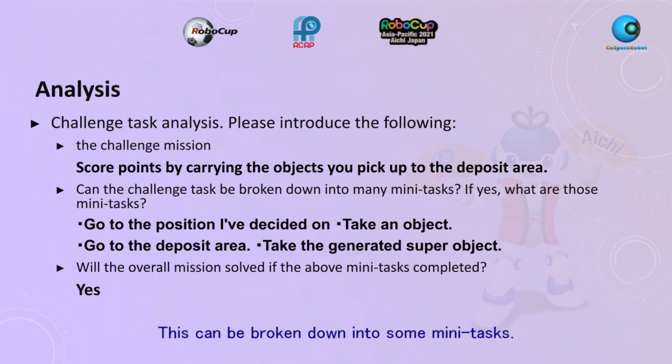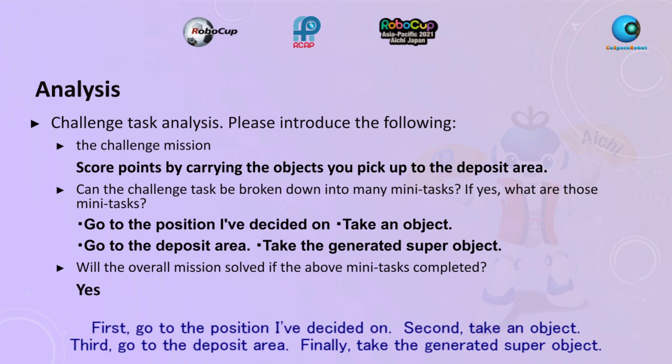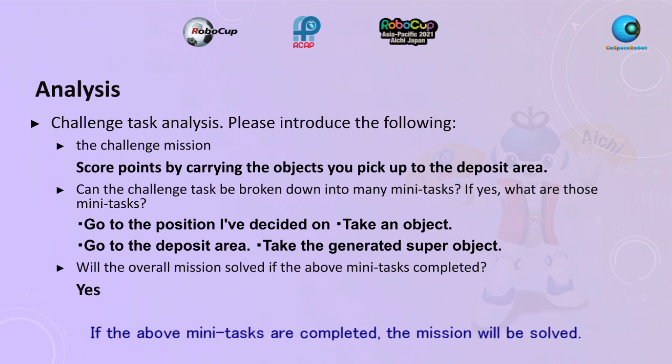This can be broken down into some mini tasks. First, go to the position we've decided on. Second, take an object. Third, go to the deposit area. Finally, pick up the generated super object. If the above mini tasks are completed, the mission will be solved.